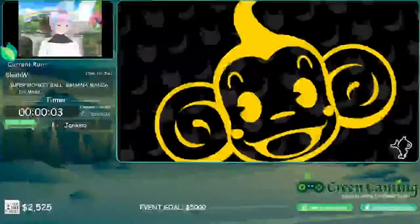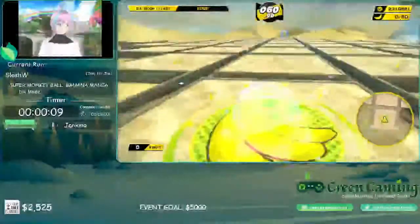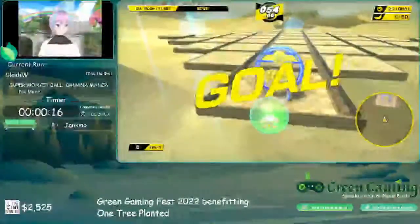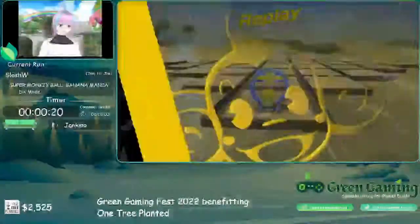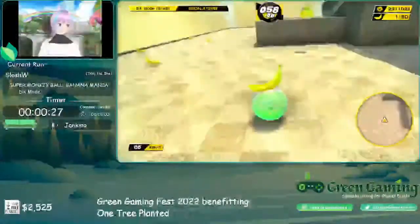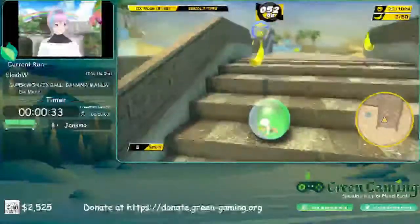The first thing to get out of the way about movement in this game: in the original Monkey Ball games — Super Monkey Ball 1, 2, and Deluxe — inputs were drawn in a square, so diagonal inputs were faster. However, the opposite is the case for Super Monkey Ball Banana Mania, so whenever we can be moving straight forward, that's what we want to do.